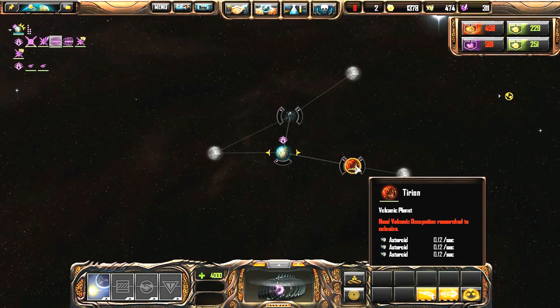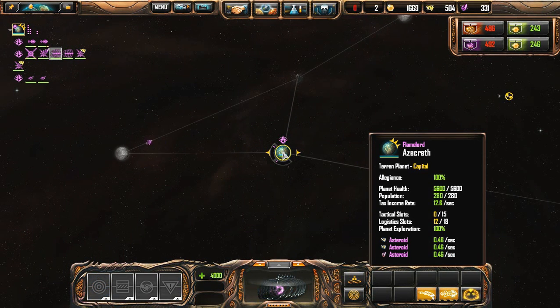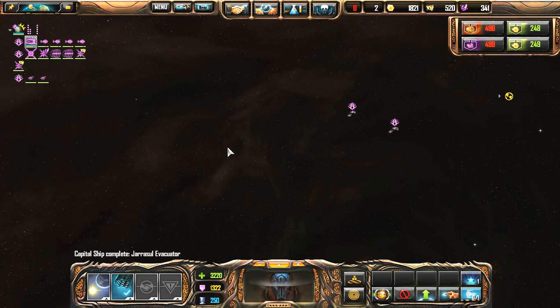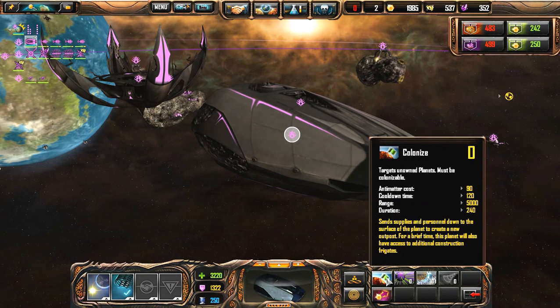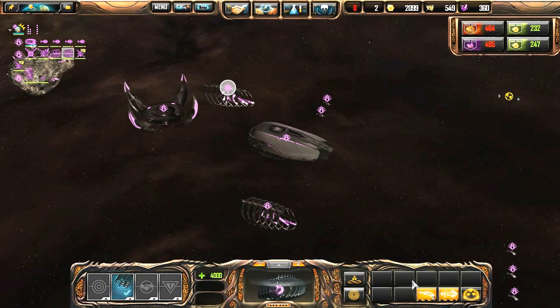We've got a volcanic planet, which we'll need to research volcanic occupation to colonize, and an asteroid, which requires no research. Volcano planets generally have a lot of metal, ice planets have a lot of crystal, and the rest are more varied. We've finished our capital ship — basically it's just a giant egg. We're going to give it a fighter squadron, since there won't be anything in the early game we need bombers for, and we'll give it the colonization ability. I'm also going to turn auto-cast off so it doesn't immediately go for the planet when it jumps in — that can be annoying, especially when you still have siege frigates and planetary militias to fight.